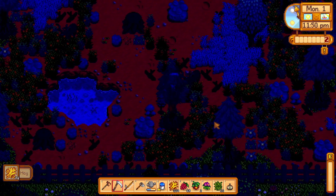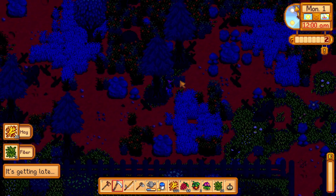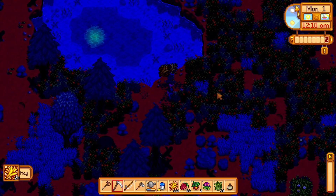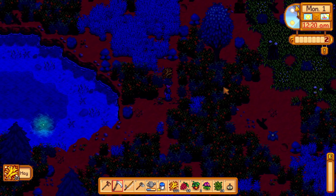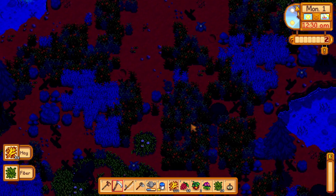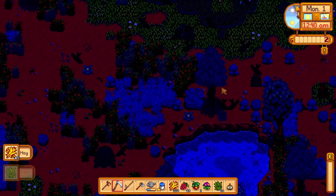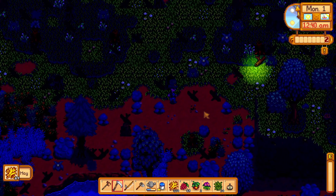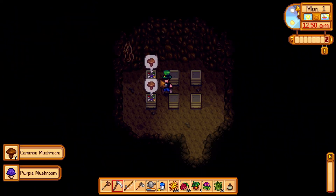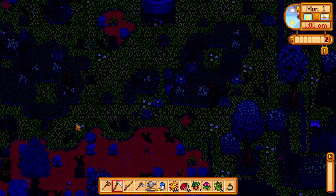Now we can go this way. I do have a lot of grass. Now let's go back home, and this will be it for today. Let's also check the mushroom cave when I'm here. Oh, a purple mushroom — really nice. And it is for the community center. Now let's go sleep.